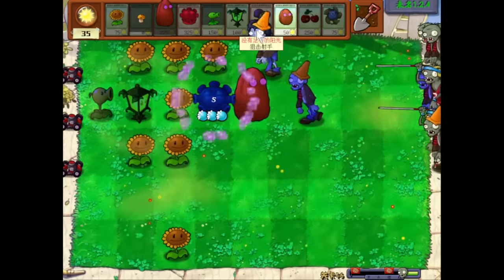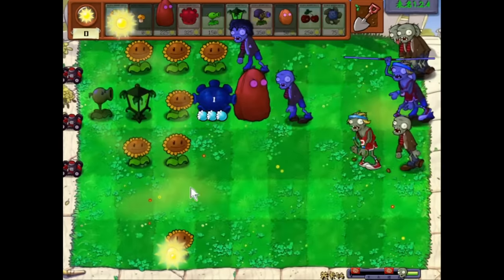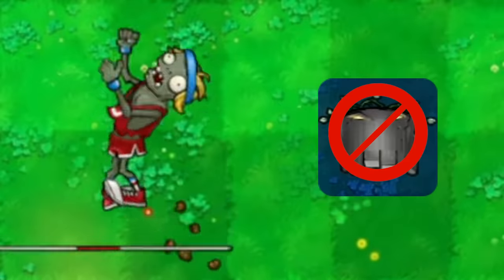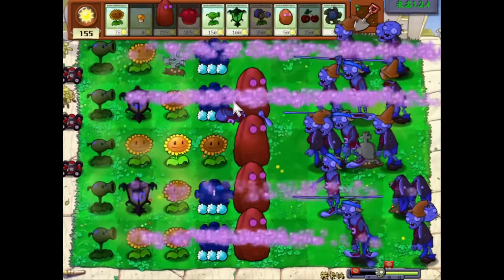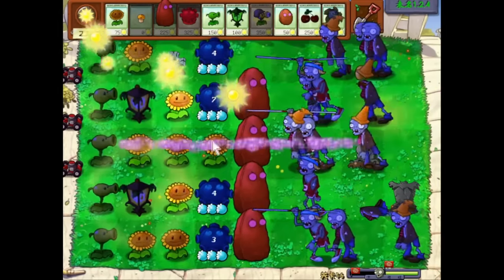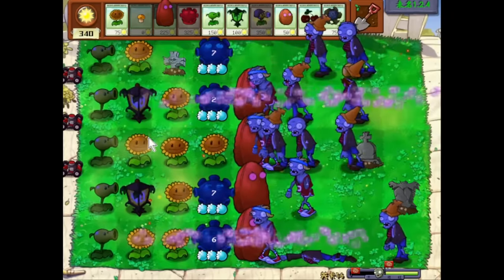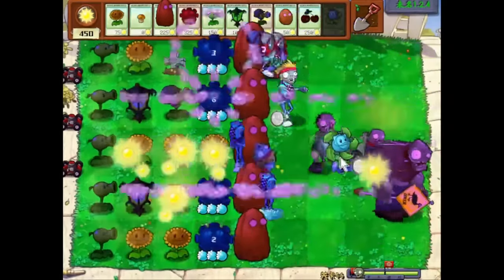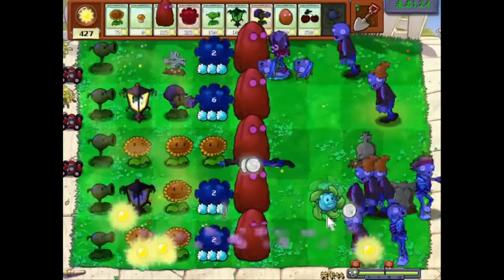1-6 introduces the Pole Vaulting Zombie, and these guys are top-tier threats in this challenge because we have no access to Grave Buster. If we let these guys leap over a plant, there's no way to remove the Gravestone it makes. I am now utilizing both Elemental Shrooms and Shadow Peashooters to slow down zombies, making sure to keep our Hypno Nuts healthy so they can block off Pole Vaulters. Being very diligent in the early game, I was able to plant a full column of Hypno Nuts to fully eliminate the threat of Pole Vaulters fairly easily.